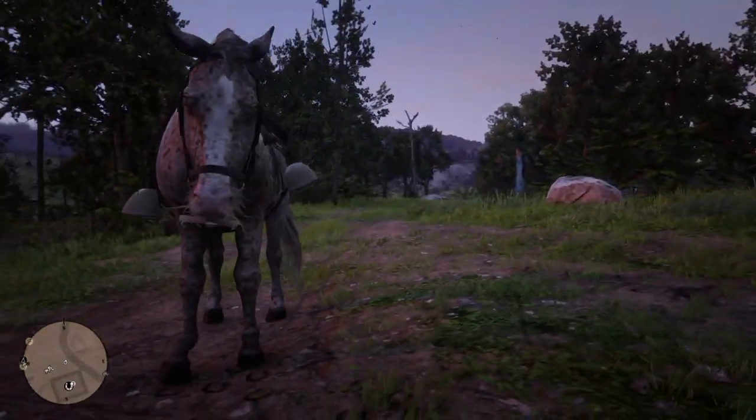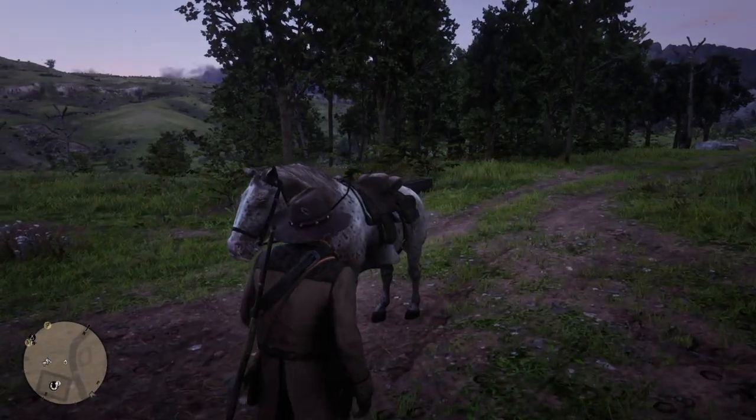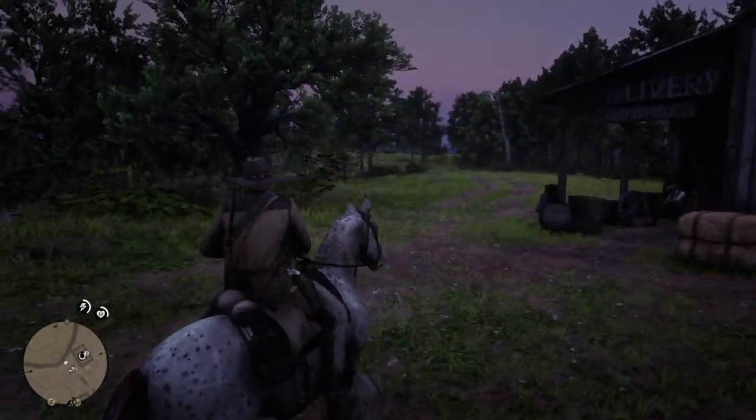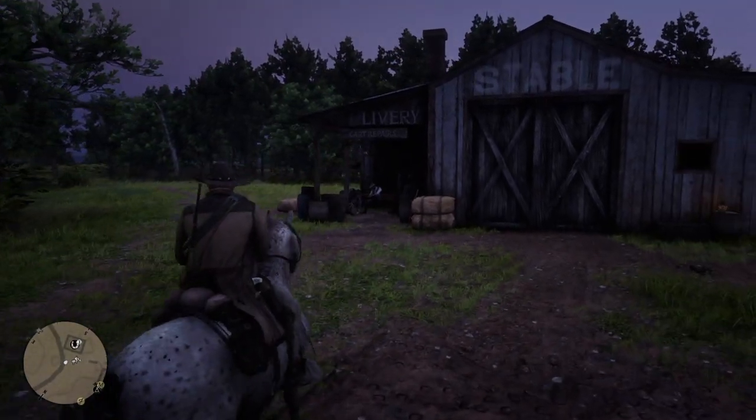The horse we're going to be showcasing today is Uncle's horse — yes, Uncle from the Van der Linde gang. He has an Appaloosa horse, a little fat horse with a nice mustache on its mouth right there. If you don't believe me, go check for yourself, but this is Uncle's horse.